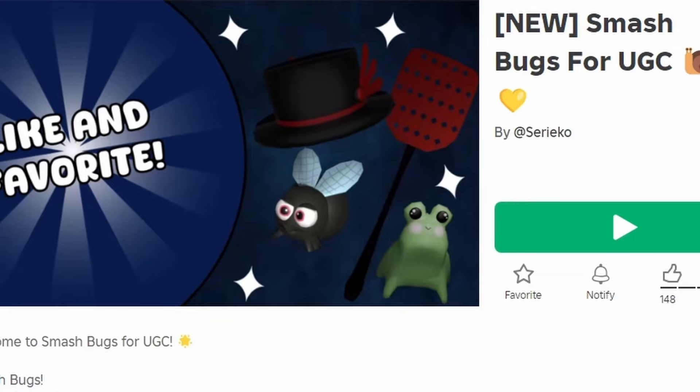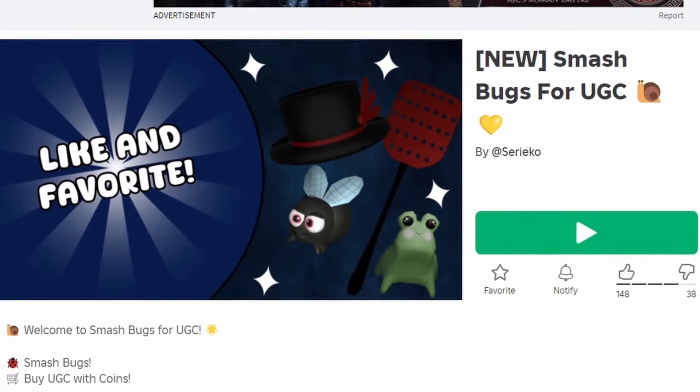To get this new free item, join Smash Bugs for UGC. You need 50,000 coins to get it, so to get more coins just click and smash the bugs all around the map. Do you like the item? Let me know below.